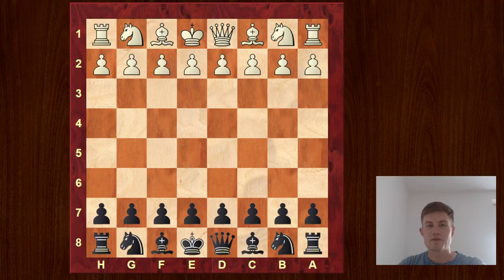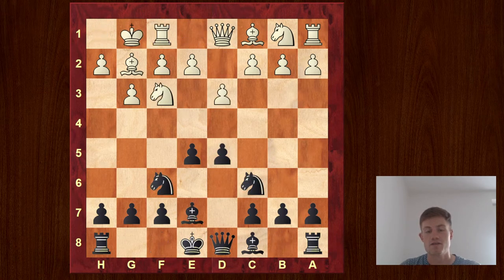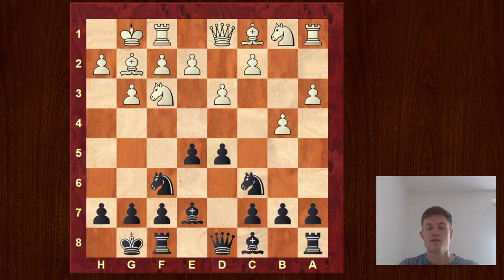Hi guys and welcome to another video. In this video I want to show you another game and discuss the topic of initiative versus material. The game was played some years ago in an open tournament. My opponent was rated about 1900 Fide and I had the black pieces. The game started with a non-standard opening, but I stuck to the rules: occupy the center, develop the knights, develop the bishop, castle, and my opponent tried to fianchetto his second bishop.